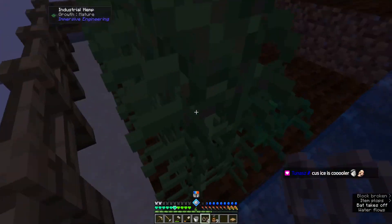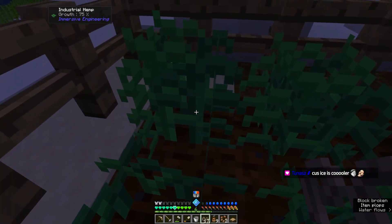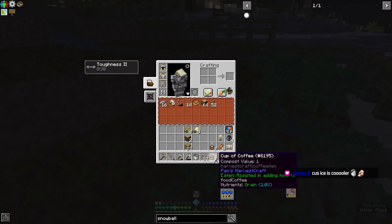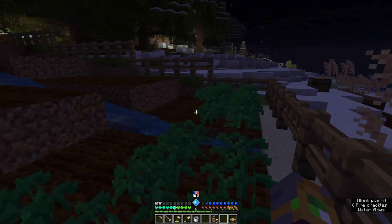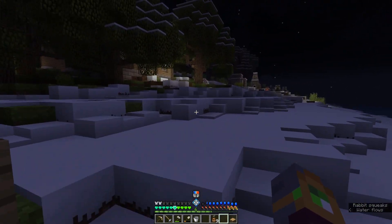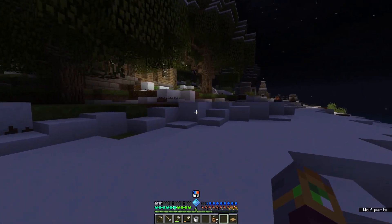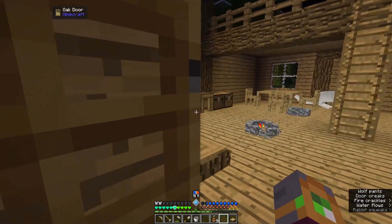Once we're done here, I'm also going to keep the hemp — this stuff's staying. But once we have a size block, I'm probably gonna make this whole bottom area just nothing but hemp forever, once we have a decent enough amount of hemp.